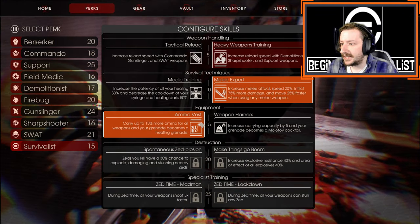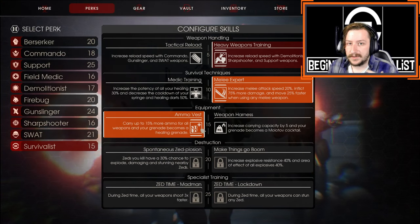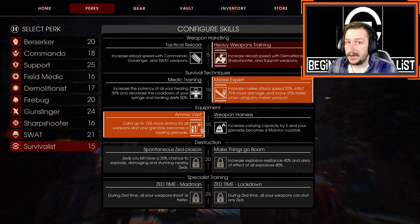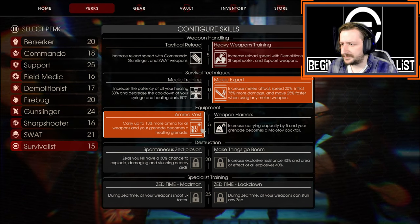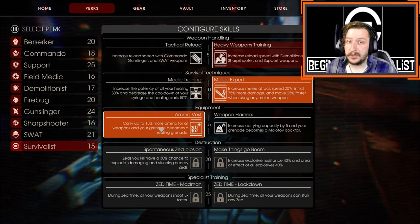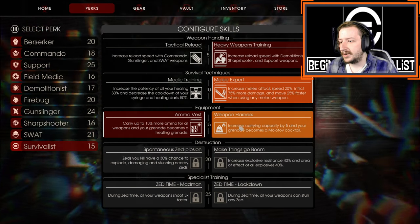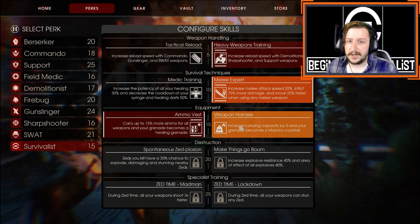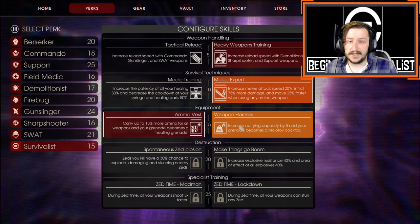For level 15, I go with Ammo Vest. I always start the match with Ammo Vest because you carry 15% more ammo with all your weapons, and your grenades become Medic Grenades — some of the best grenades in the game. You can switch Ammo Vest out later for Weapon Harness, which increases carrying capacity by 5 (from 15 to 20), letting you carry more different weapons, and your grenades become Molotovs instead.